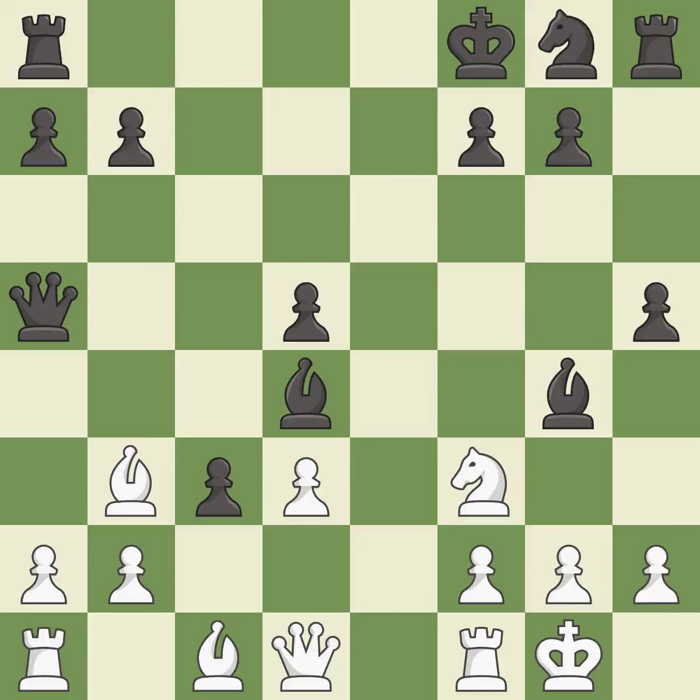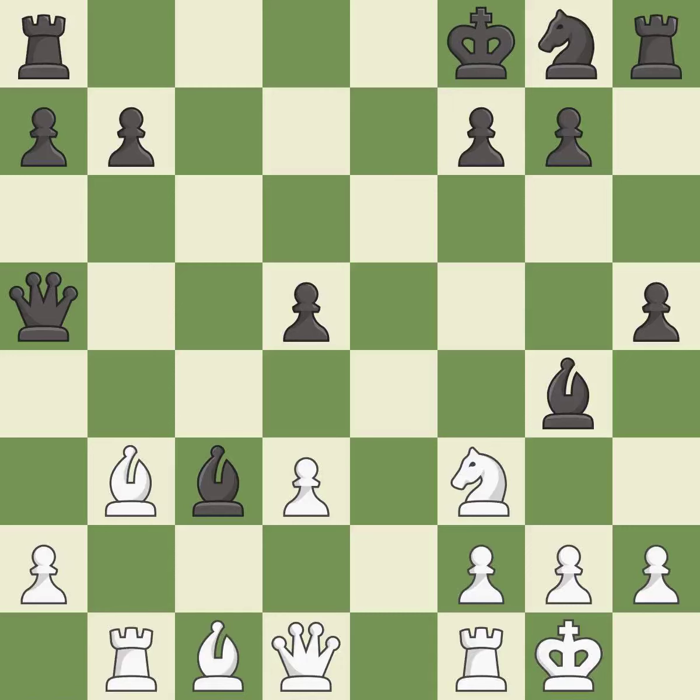This defends the attacked pawn and threatens to fork pieces — it is best. This is an equal trade — it is best. Takes back — it is best. This activates a rook by developing it off of its starting square.